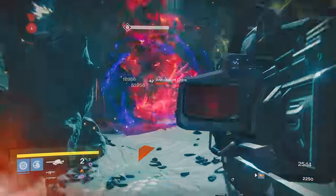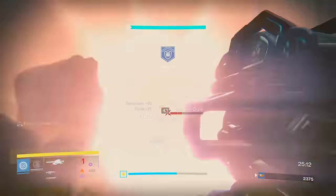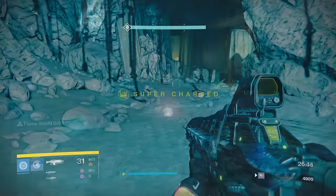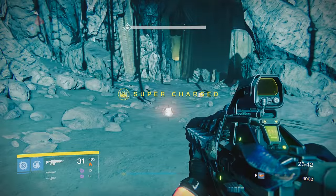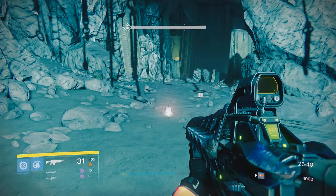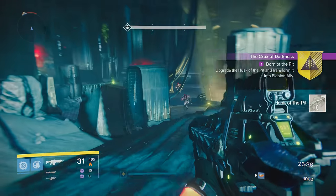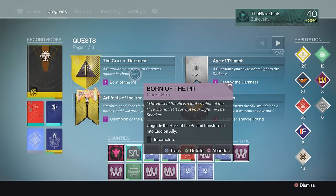Doing this should hopefully get you a Husk of the Pit drop very, very quickly — I got mine on my very first test. But once you've picked up the Husk, it'll start off a new quest line titled Born of the Pit, which will, just like Year 1, have you sequentially transforming the Husk from a white weapon to a legendary, to finally the exotic Necrochasm.